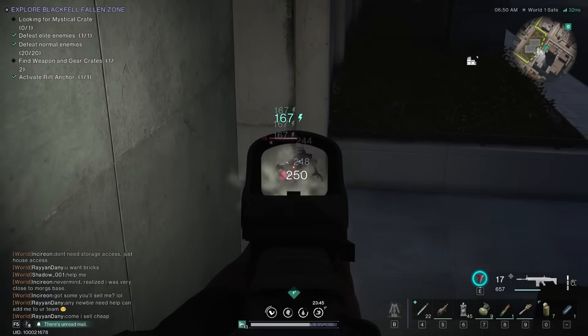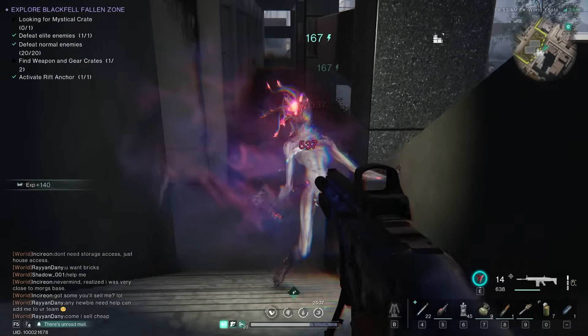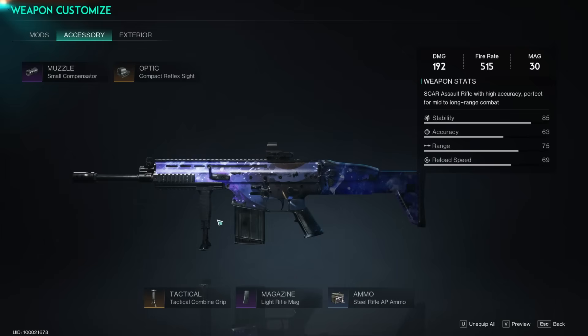Hello, what is going on — it's Creative, and today in Once Human I'm going to show you how to make much better weapons and how to upgrade your weapons overall to make them a lot more powerful. There are a lot of different mechanisms for upgrading and crafting weapons, and I'm going to show you how to make amazing weapons so you don't make the same mistakes that I did.